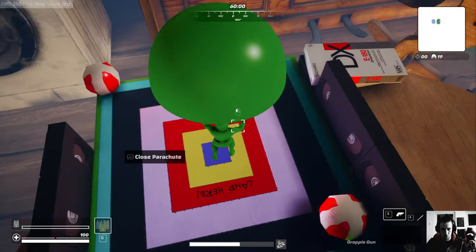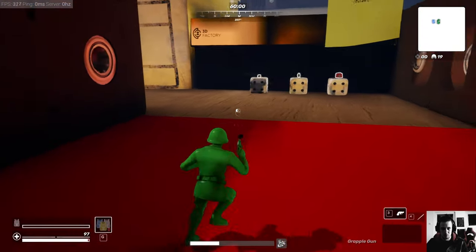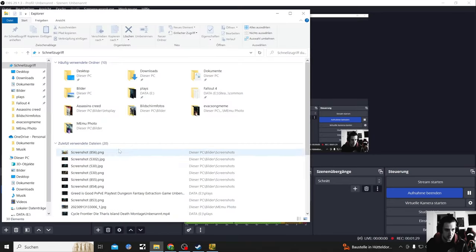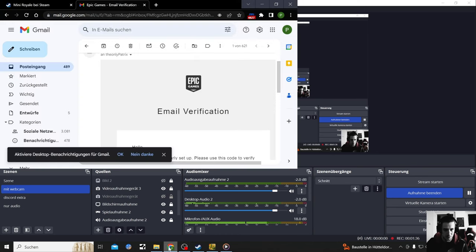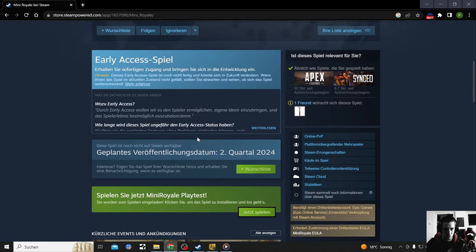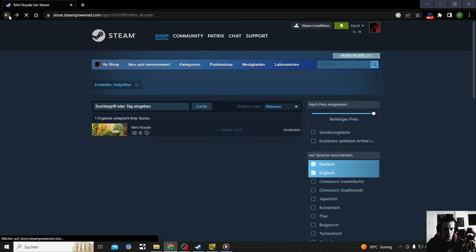I need to plant here and here. There's no music right now - that's kind of bogging me out. I want to show you on Steam and in the background get some music going. Desktop - Mass Effect will do for now. Anyway, Mini Royale on Steam - it has no release date yet but it's in a play test phase. I heard it's a German studio called Indigo Blue. It's their first game.